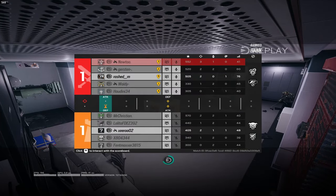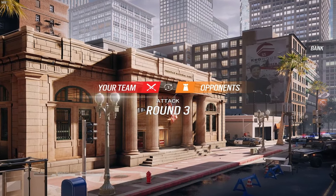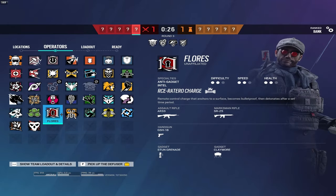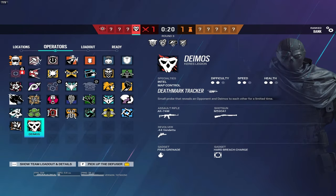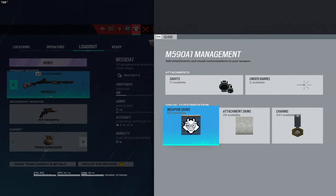For Warden, you are the best counter for Blitz and Ying — they're highly prevalent in the meta right now. I recommend running the shotgun and the SMG-12. With the shotgun you can safely counter shields by shooting them in the feet, and with the SMG-12 you can take gunfights at long range without your shotgun letting you down.